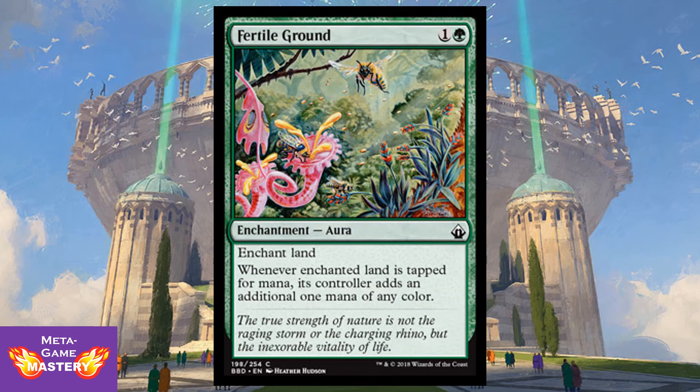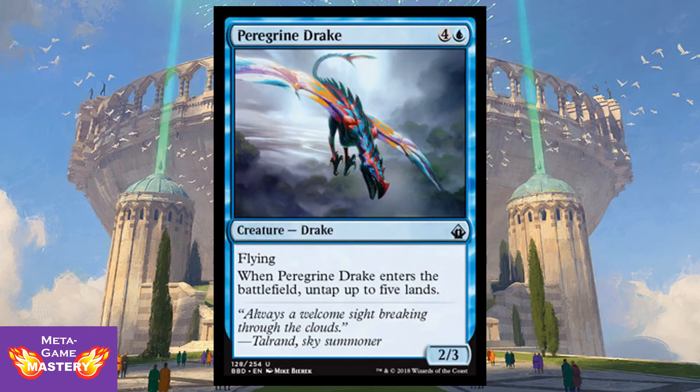Fertile Ground is a great reprint with classic art. It's 2 CMC — one colorless and a green — for an Enchant Land Aura. Whenever that land is tapped for mana, its controller adds an additional one mana of any color. Very powerful mana ramp, very difficult to remove, and very good mana fixing. Peregrine Drake is actually being reprinted. If you've played Pauper before, you know how broken this card is — it had to be banned. It's part of so many infinite mana combos. It's 5 CMC — four colorless and a blue — for a 2/3 Drake with Flying. When it enters the battlefield, untap up to five lands. This thing gets out of control fast.